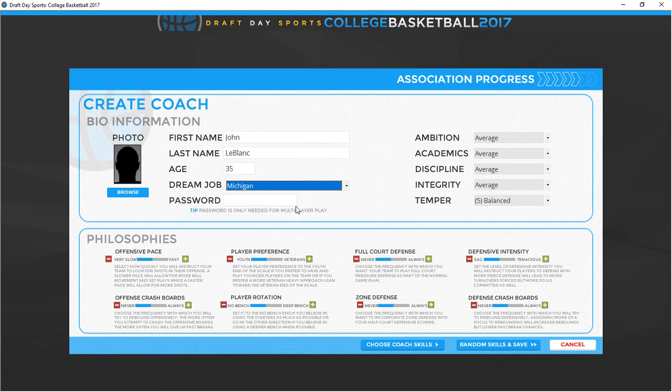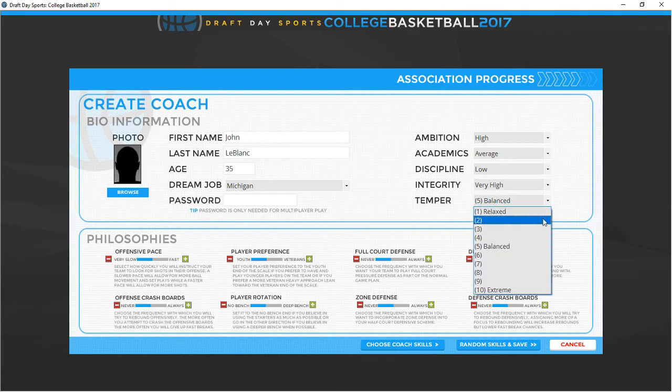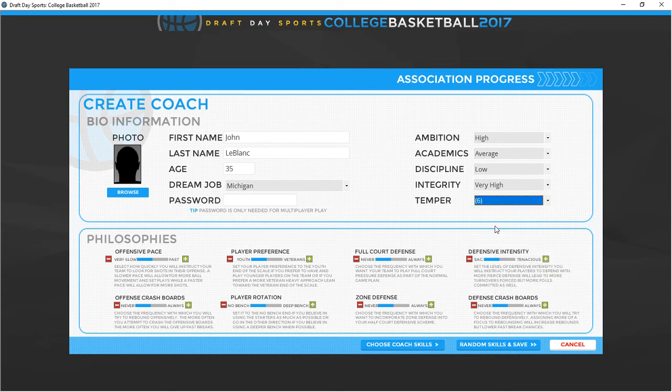You can put a password in — this is mainly for multiplayer. When you're the only one playing there's really no reason. Now we get into setting your coach up. We've got ambition — what's your ambition to move to a bigger school? I'm going to say it's high because I'm going to start at a lower end school. Academics, I'm going to say average. Discipline, I'm going to say low — I'm going to be kind of like Calipari, a little hands-off. Integrity, I think I have pretty high integrity. Temper — do you want to be Bobby Knight, Coach K, or somewhere in the middle? I'm going to say a six, just a little on edge.